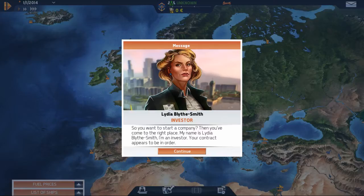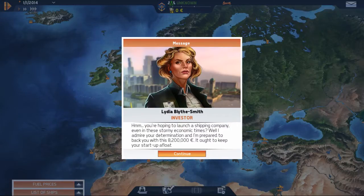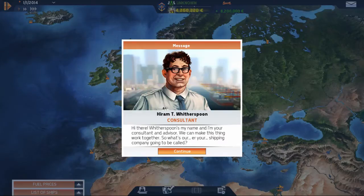Here's our opening screen. We have Lydia Blythe Smith, an investor who, believe it or not, is willing to lend us 8.2 million euro. Yeah, there's a reason she looks as mean as she does. And this guy on the other hand — watch the old bank account go up — Hiram T. Witherspoon, who's our consultant. He's going to help us out. He thinks he owns the place.